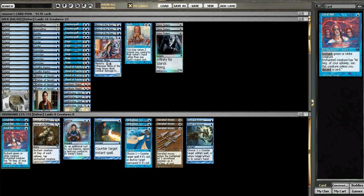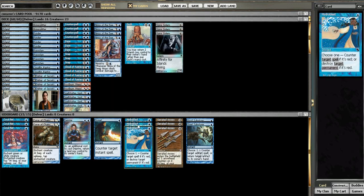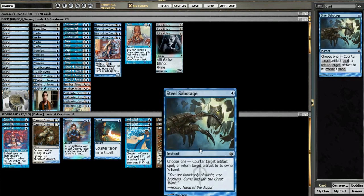In the sideboard, we've got three Coral Nets for White Weenie and Stompy, also good against Infect. Curse of Chains is a catch-all against creature decks. A single Deprive in case I need to counter Mulldrifters and stuff. Dispel for Monoblack Control, which runs a lot of instant-speed removal. Hydroblast for anything red. Three Serrated Arrows, mostly for mirror matchups but also very good against Weenie decks. And two Steel Sabotages for Affinity.